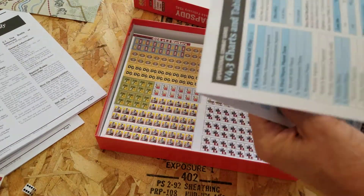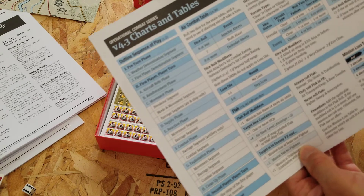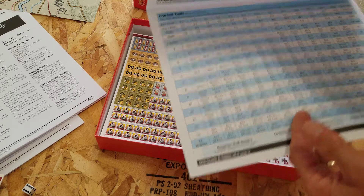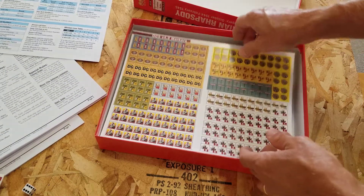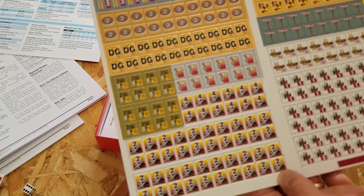Yeah, they got the blue. I liked it with the orange and white instead of the blue and white for some reason — I thought it stood out more, but whatever. Typical OCS counters.